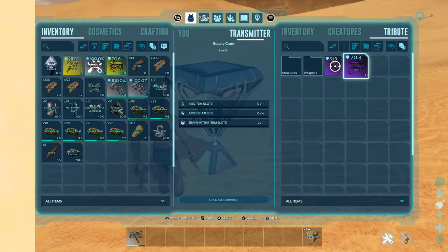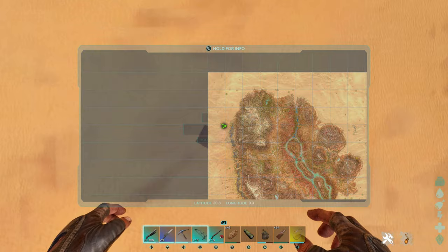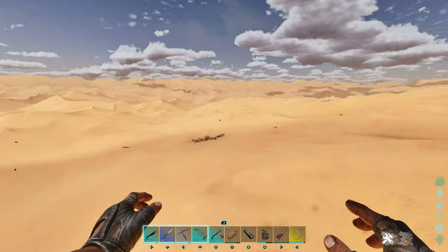The final loot crate location is 30.8 latitude, 9.3 longitude — and yes, I did just say 'final,' which we'll get onto in a second. If we go up from here you can see we're really close to the wyvern trench. This is what the area looks like — we've got a nice tasty assault rifle and a raptor saddle. Now, what you want to do after every crate you open is go out of render.